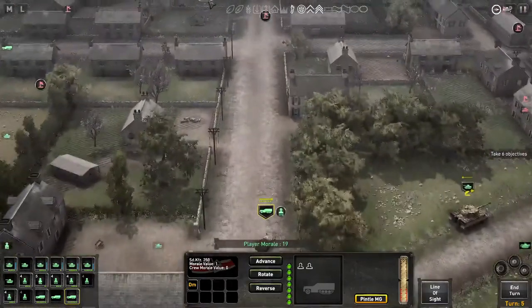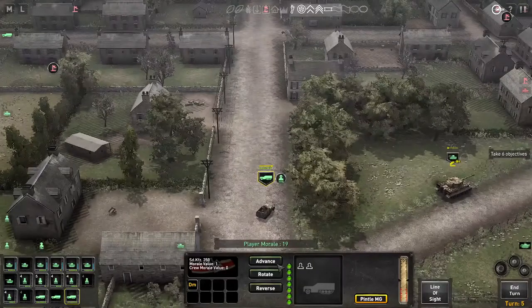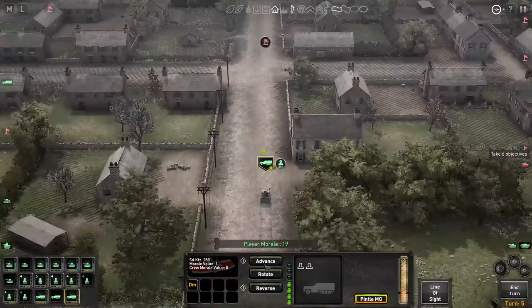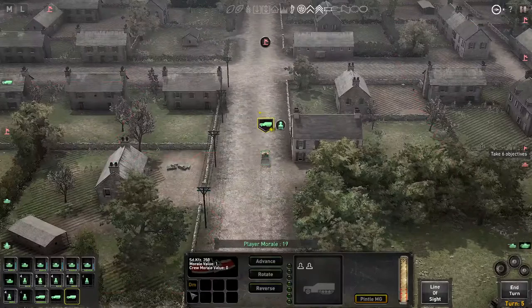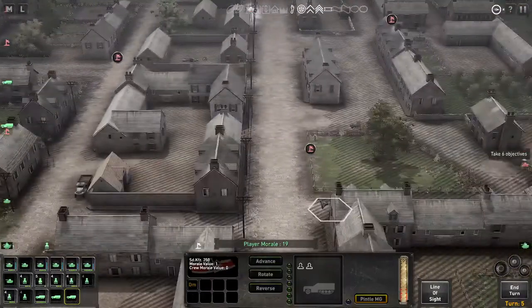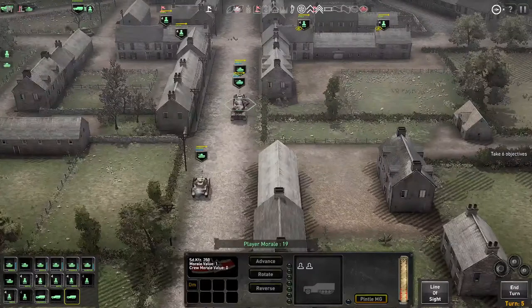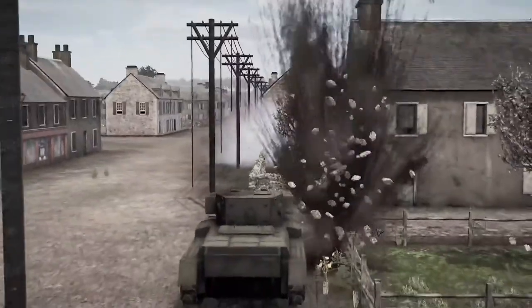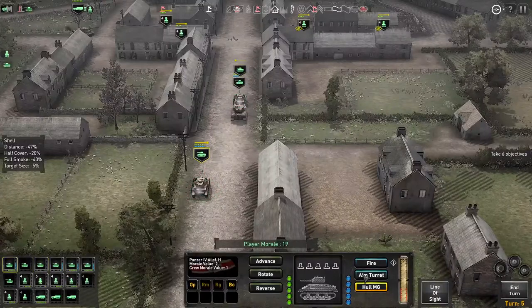I'm going to assume there's at least the Stuart here and there could be a Churchill somewhere around here. Let's get you right here. I wanted to dismount him and I can't do it now - so much for that. Let's fire - and you missed. You're supposed to get better, not worse. Should I even bother? There's no one in there - that's actually a really good point.